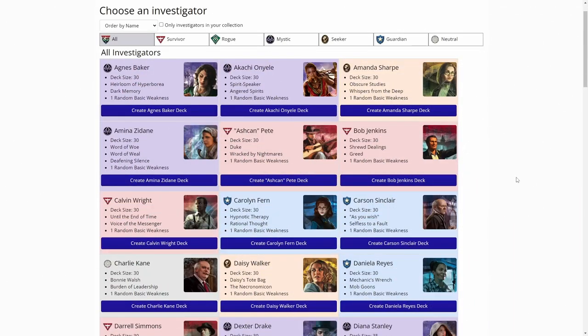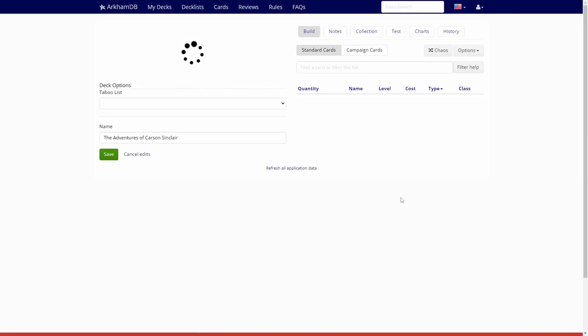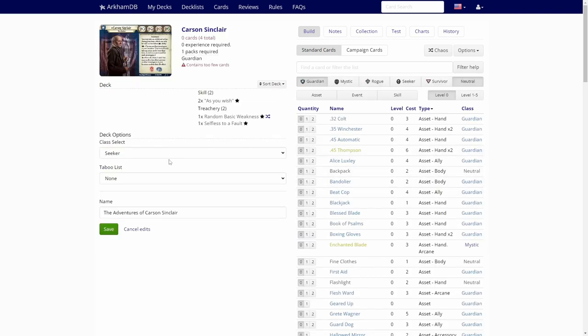We are over on arkhamcdb.com and let's start building the deck for Carson. We need to pick a secondary class. We have been playing a bit heavily on Seekers and Survivors, so I'm picking Mystic. Let's go with Mystic this time.